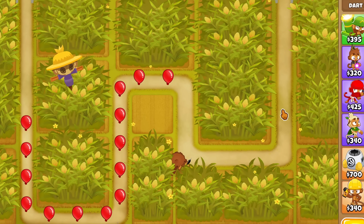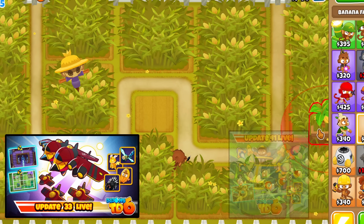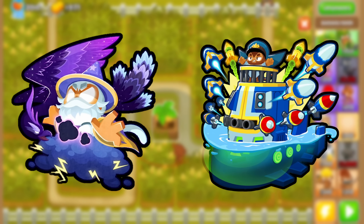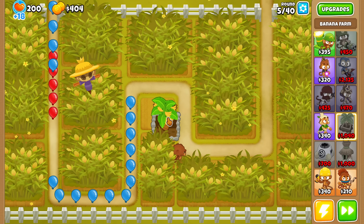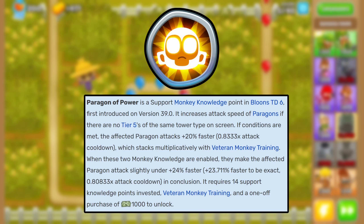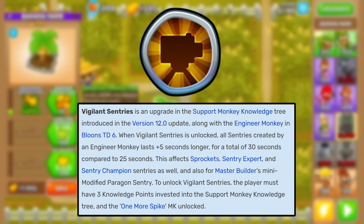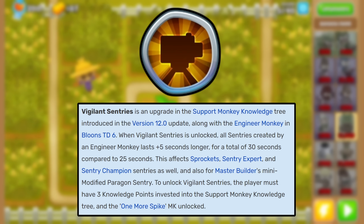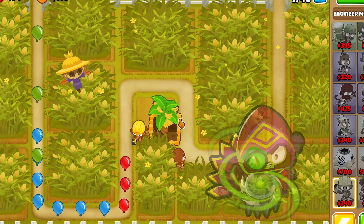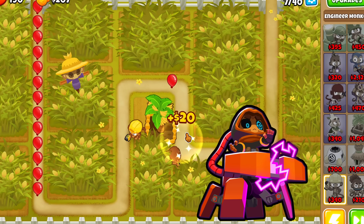Let's start off by outlining what has changed since we last attempted this challenge in update 33. We're now in update 41, and we have access to two more paragons: the wizard and the submarine. We also have several monkey knowledges that now affect paragons, such as Paragon of Power, which makes paragons attack 20% faster if no other tier 5s of that tower are placed on the map.